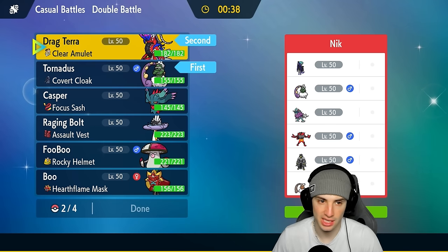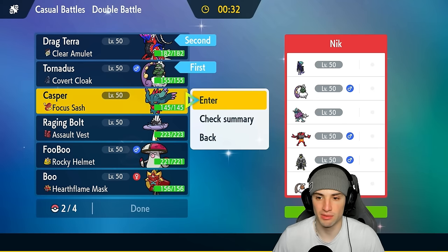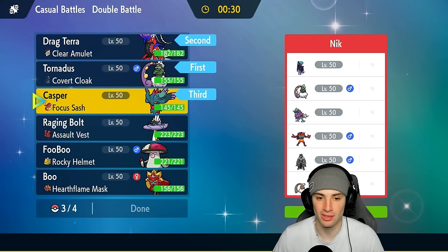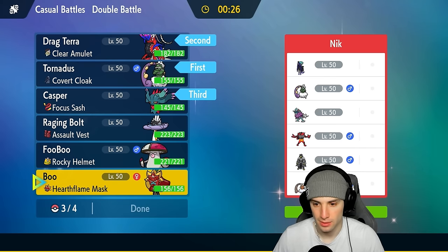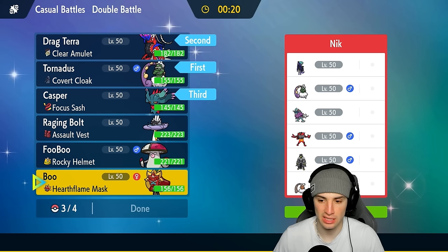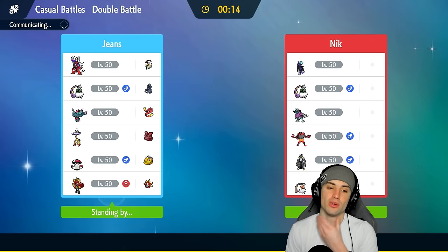I've got Covert Cloak, Protect, Clear Amulet — love our items. One final slot will definitely be Flutter Mane, and last but not least do we go Raging Bolt or Ogerpon? The real problem is whether that Tornadus is a rain setter or sun setter. I'm just going to go with Ogerpon — can't really go wrong with it. The Fire and Grass typing neutralizes weaknesses like Water with the Grass type.